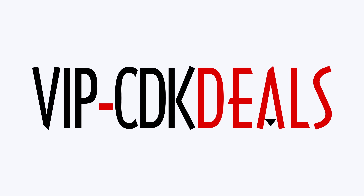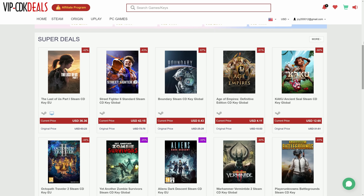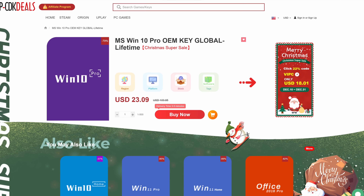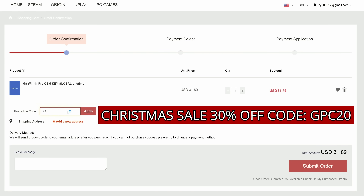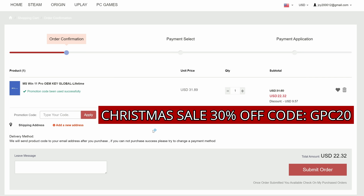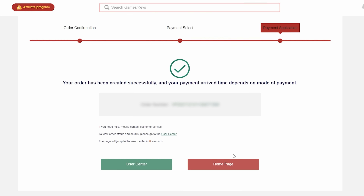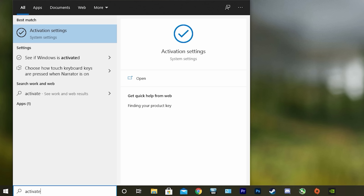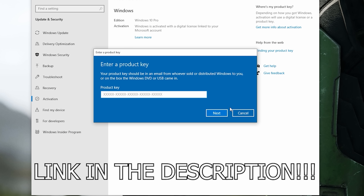This video is brought to you by VIPCDKDeals.com. CDKDeals is a website dedicated to getting you the best prices on games and software, and right now you can get a Windows 10 Pro OEM key for an insanely low price. Just find the best price and apply my special discount code GPC20 for an additional 30% off. You can also check out securely with PayPal, and once the payment is cleared, you should get access to the code both in your account as well as in your email. To activate your new copy of Windows 10, just search Activate under Windows and type in your key. Be sure to click the link in the description below.